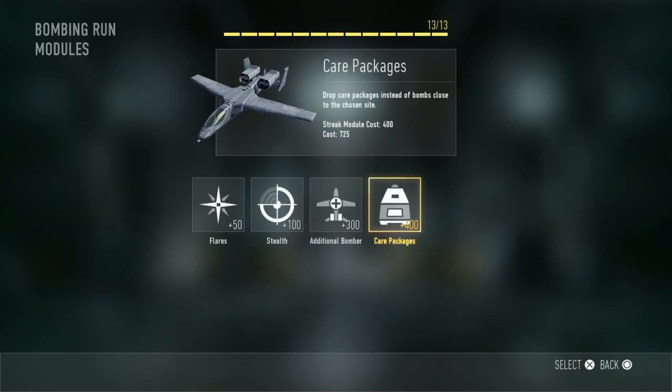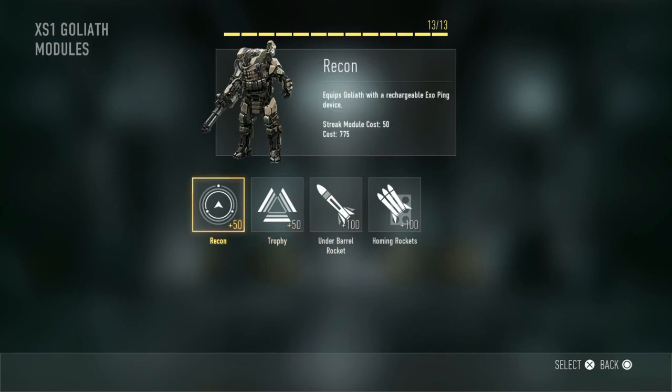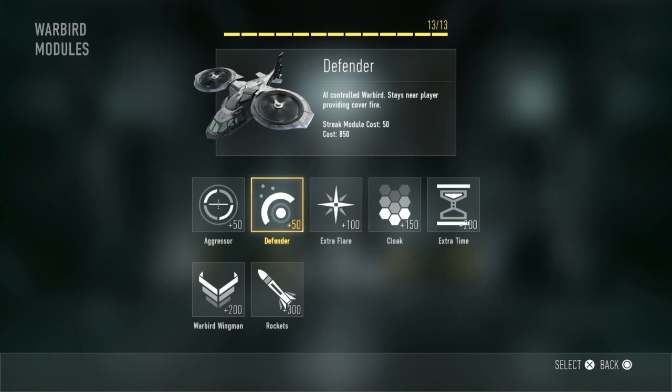For the Bombing Run we have Flares, Stealth, Additional Bomber and Care Packages attachments. For the XS-1 Goliath — basically a big titan — we have Recon, Trophy, Underbarrel Rocket and Homing Rockets. For the Warbird we have Aggressor, Defender, Extra Flare, Cloak, Extra Time, Wingman and Rockets. That's a really cool killstreak.